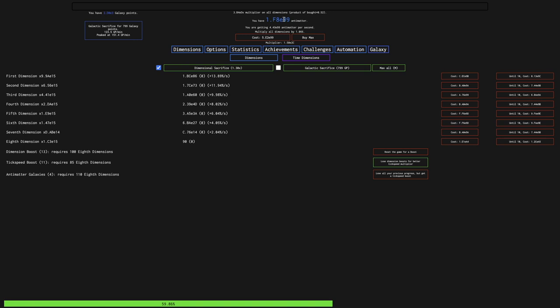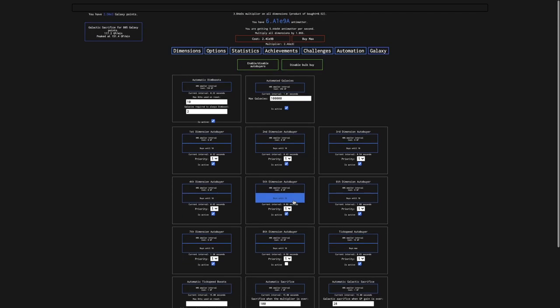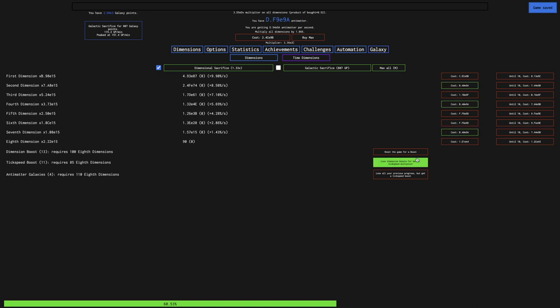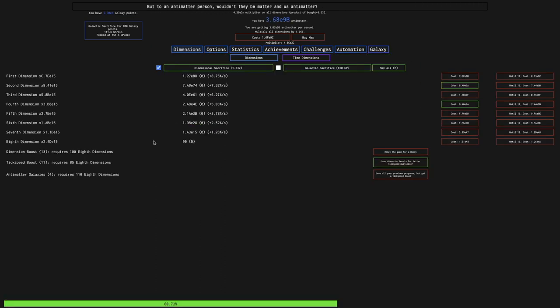I'm at E99 antimatter, and I need to get all the way to EA5. It may seem close until you realize I'm at E9A — I need to get all the way to EA5, so this is going to take a while. I definitely want to turn this off. While I could do tick speed boosts, if I was going on a longer run it might be beneficial, but I don't really want to reset all my dimension boosts.